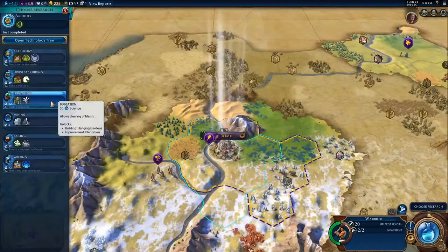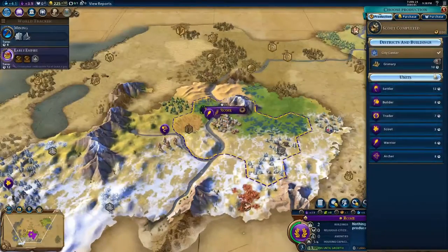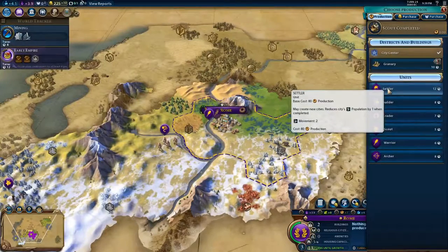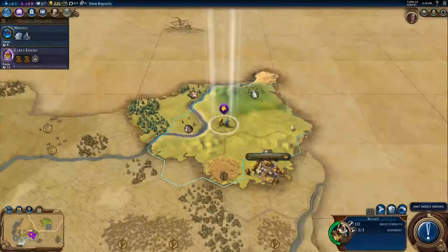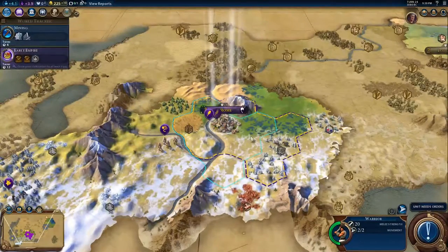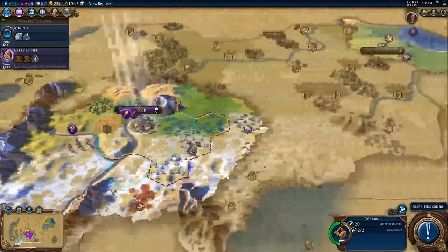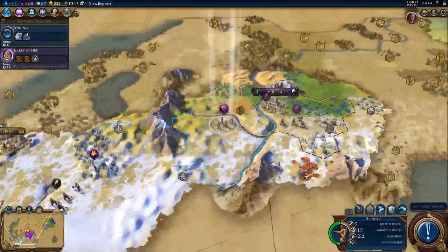But I probably need mining first. The city center for Rome comes with a monument. I'll have an extra warrior — I might as well get a settler. The water's right here. I just wonder how far out that goes, though. I still don't know where to go, so I'm going to wander over this way and see where the edge of this thing is.